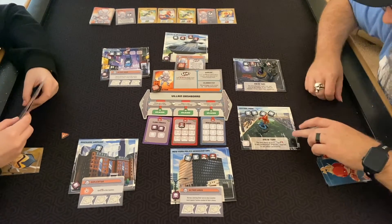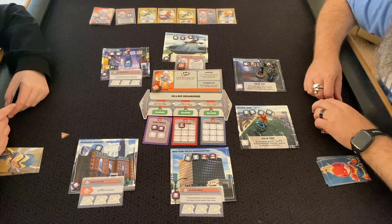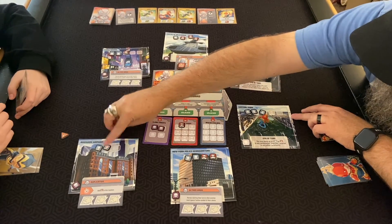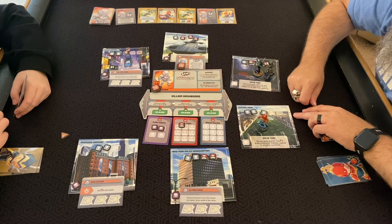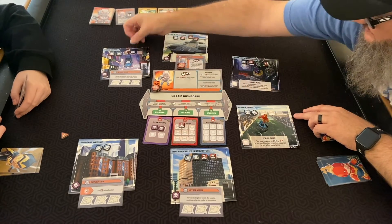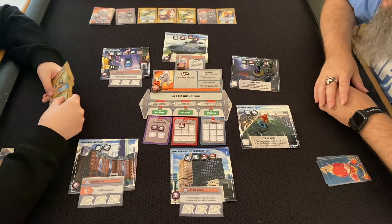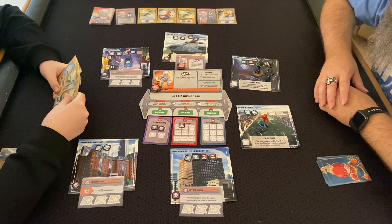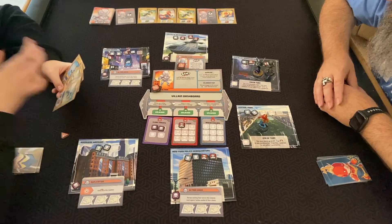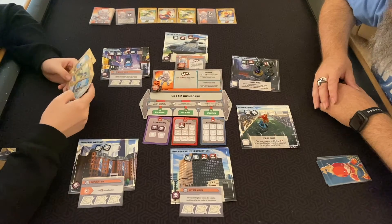End of turn: you may move up to two civilians or thugs in any combination from this location. Let's move one here because chances are this is going to start overflowing. We need to punch some thugs — too bad I only have one here.